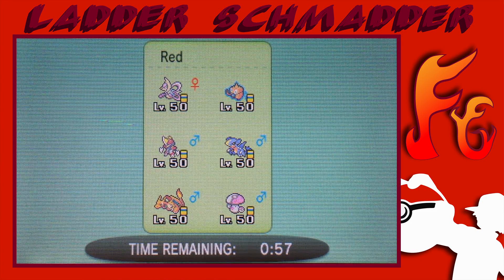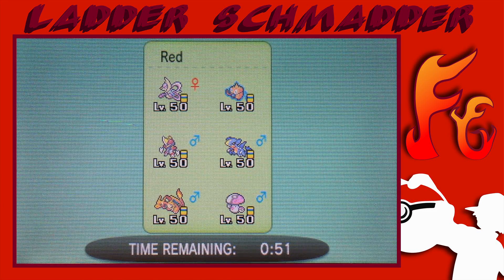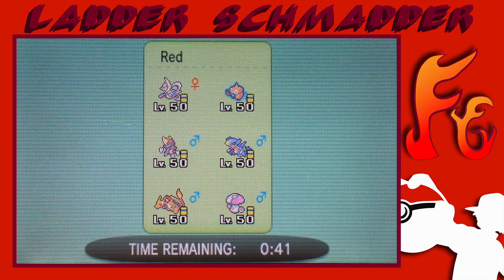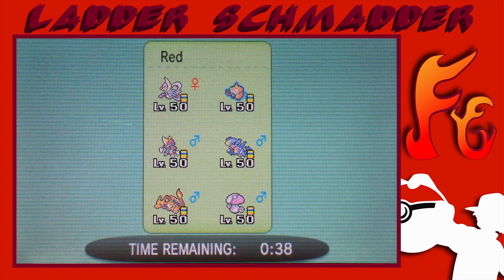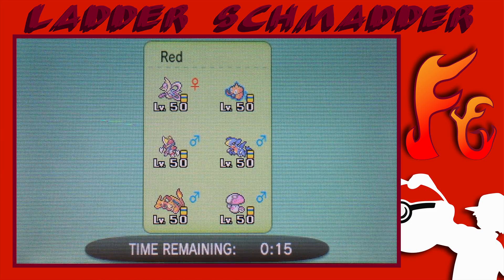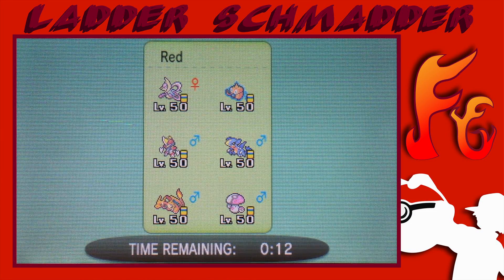I think my best lead here might be the Cresselia-Hariyama lead, to be able to fake something out. But he does not have any Fake Out, nor does he have anything that can Taunt, which is really good for setting up Trick Room. I feel like Sylveon won't be doing too much, so I'm gonna bring Camerupt and Dragalge in the back. Let's go.